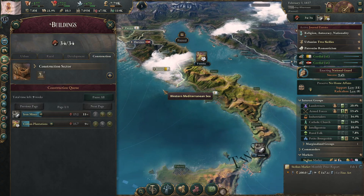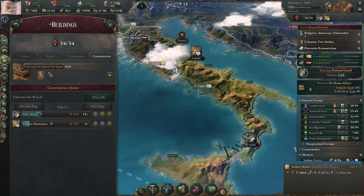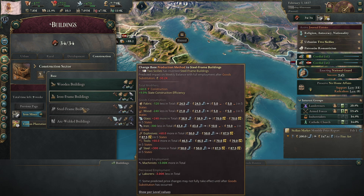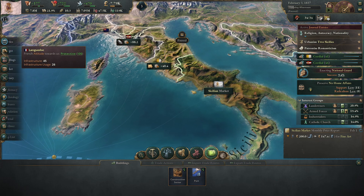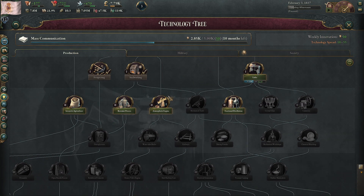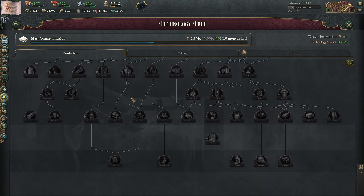I'm building buildings so quickly. We have 34 construction points. Excellent. What do we need to get our way up to a steel frame building? We need to have invented steel frame buildings, which I'm assuming is going to be... Where are steel frame buildings in this? In our technology tree, probably in production. I really wish there was a search function here, because I don't know.